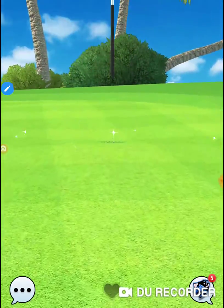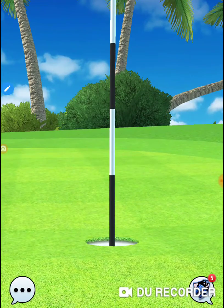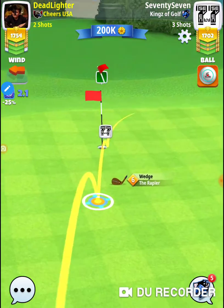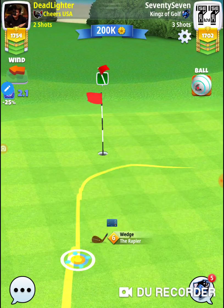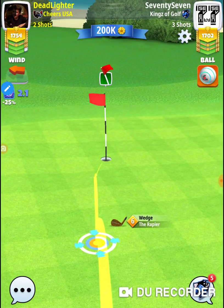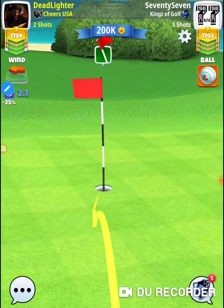I barely got it in. My opponent has a super makeable pitch from right here. Depends on which club they bring out - they got a rapier, so they got the right club for the job. This is the deal: most of the time when you use your wedge, you're in this kind of range. You can get that rapier so accurate when you put that topspin on there and move it back.